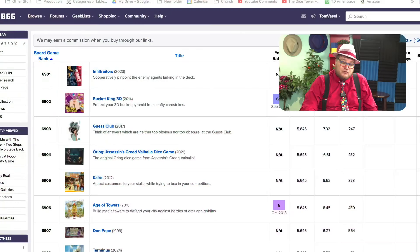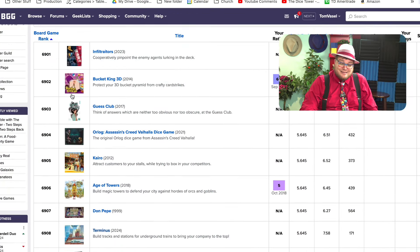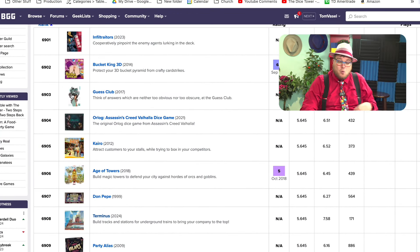Hey everybody, I'm Tom Basso. Welcome back to 6,000 and Below, where I take a look at games on BoardGameGeek — a fantastic database for board games — that are ranked 6,000 or less. I'm going through them 100 at a time and telling you about them, saying maybe it's good, maybe it's not. But let's talk about them because these games don't get talked about a lot. Today we're finishing up the 6,000s by starting at 6,901 and going through to 7,000.